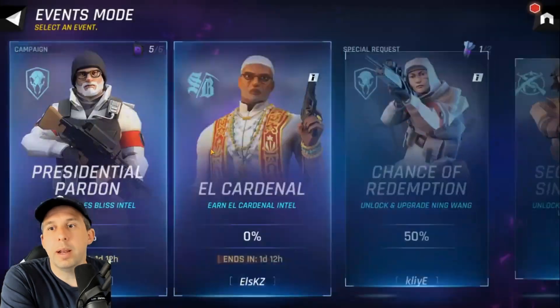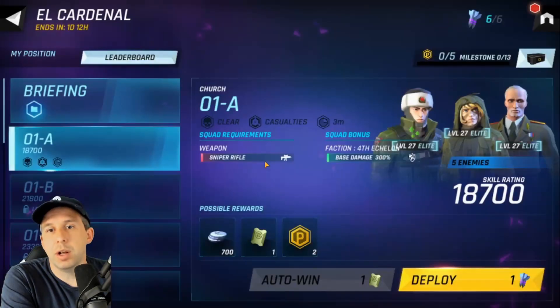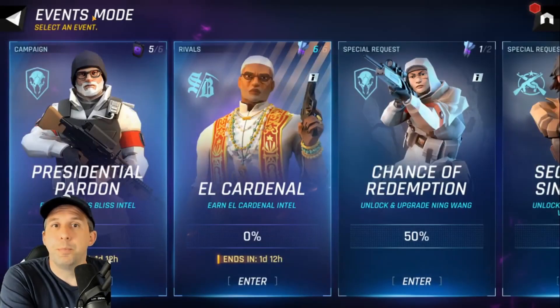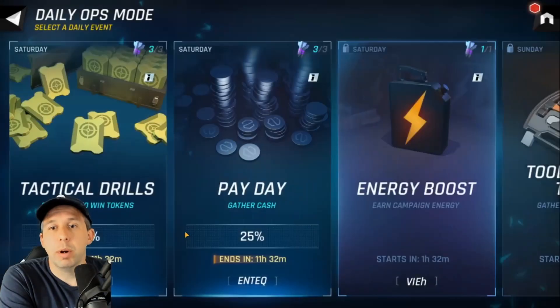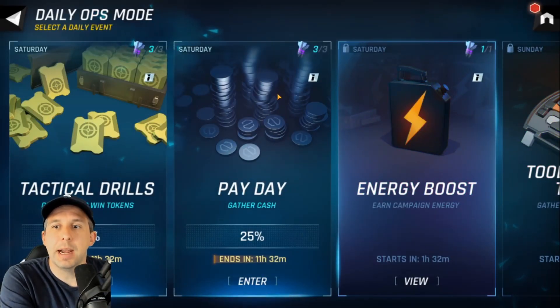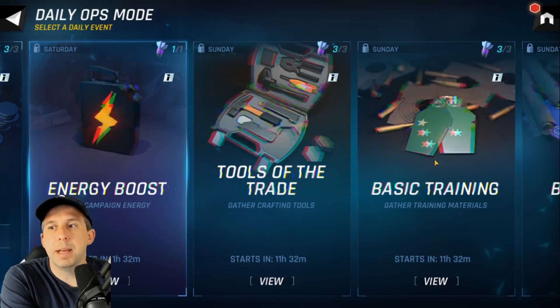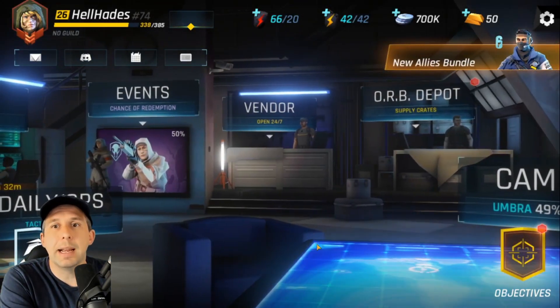You get your daily events where you bring in your squads and each gives different rewards and the chance to unlock different characters and soldiers. You can go into the daily ops where you do tactical drills, payday for gaining cash, auto tokens, energy, crafting bits to empower your soldiers — a whole bunch of stuff to do on a daily basis.